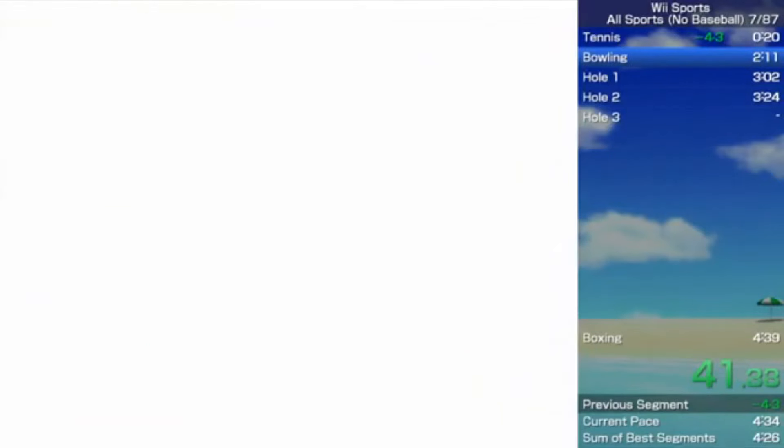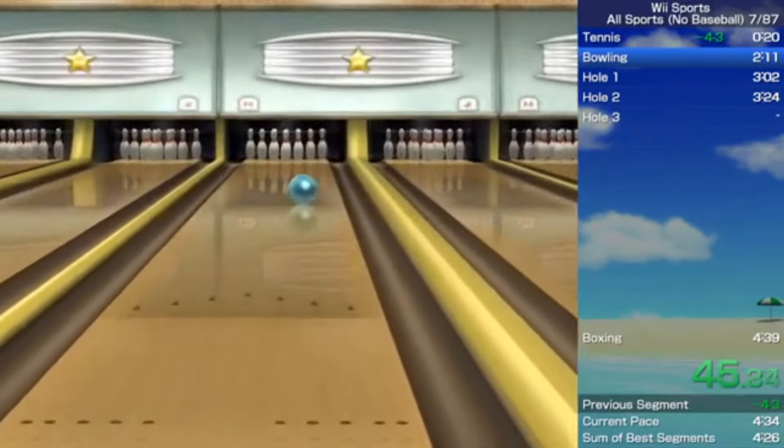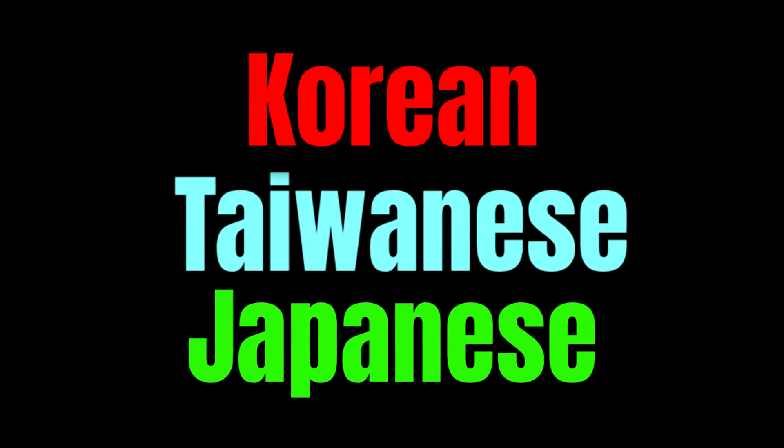This is a main reason why some runners will play on the Japanese version of the game for bowling speedruns, if they have the ability to pick up a copy without spending an arm and a leg. Staying on the same side of the world, the Korean, Taiwanese, and Japanese versions of the game offer different, simpler voice lines in baseball.